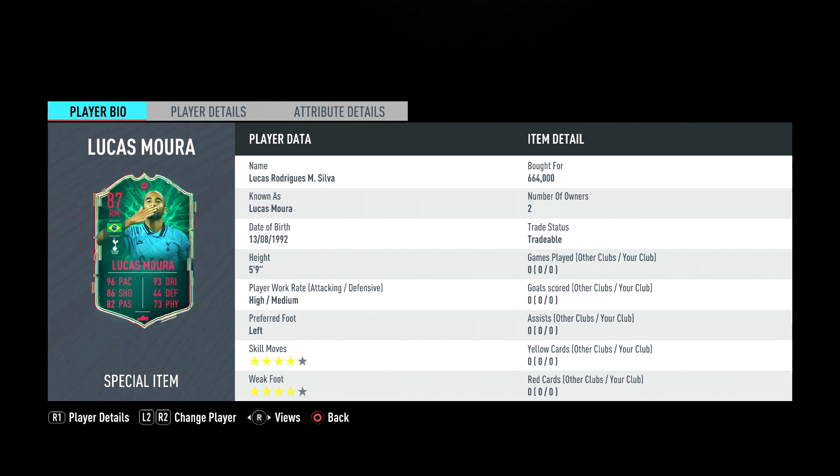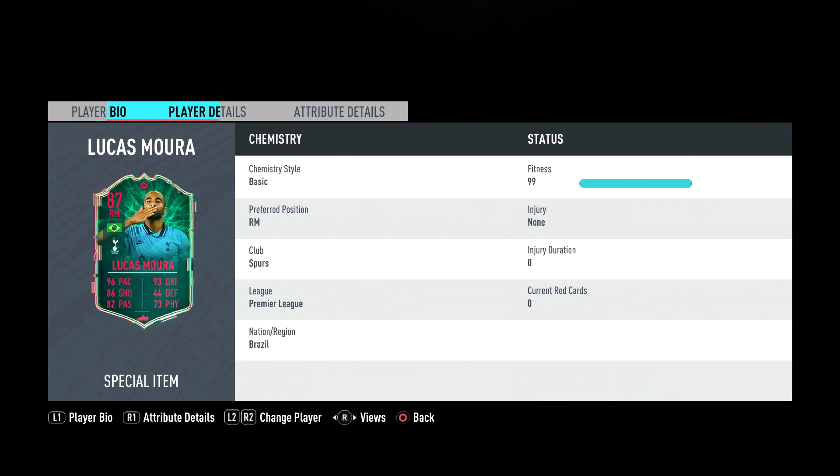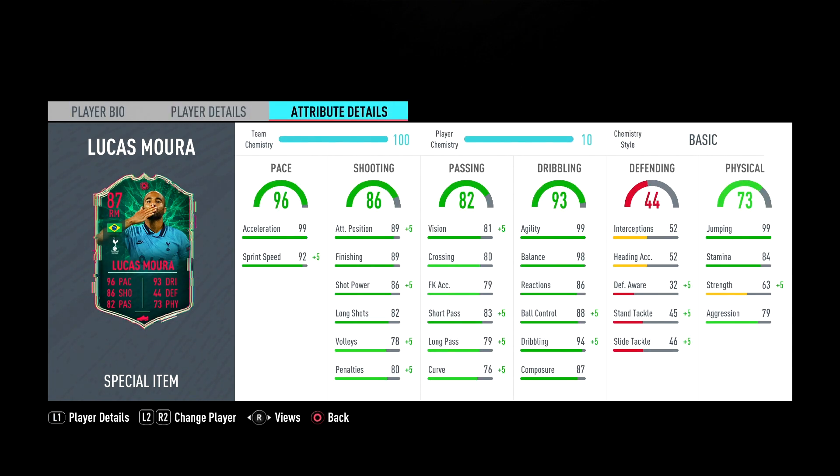He's five foot nine, high/medium work rates, four star four star - he fits the meta of the game which is five foot nine, five foot eight. Looking at in-game stats: pace is amazing, finishing amazing, attack positioning amazing, shot power amazing. He's got good passing but not amazing. His dribbling is amazing and he's got good stamina, 99 jumping, 63 strength, 79 aggression. This card is going to be a game breaker.